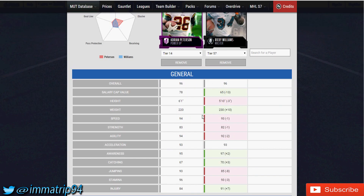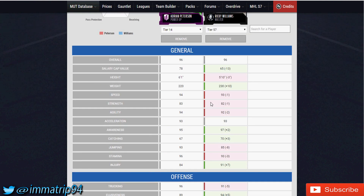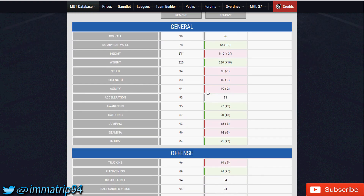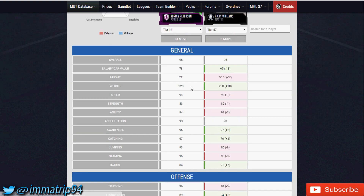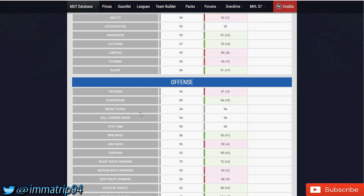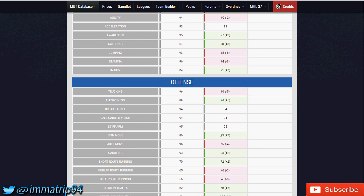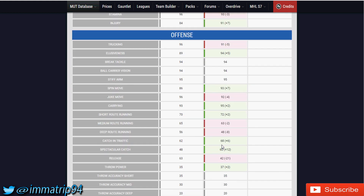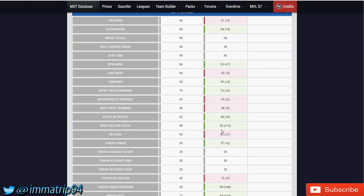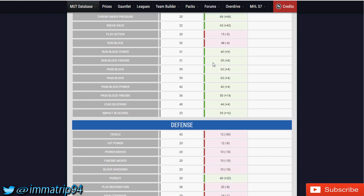There's only one card I can really compare him to: Ricky Williams, because Ricky is essentially the meta for running backs — speed, strength, juke, spin, truck, the whole package. When Adrian Peterson is fully powered up, he has a plus one speed advantage, plus one strength, plus two agility, but awareness and catching go to Ricky. Jumping and stamina go back to AP. Trucking goes to AP by plus 5. Stiff arm is a tie; spin move goes to Ricky; juke goes to AP by plus 4. Carrying and short route running go to Ricky.